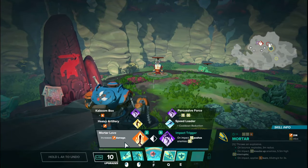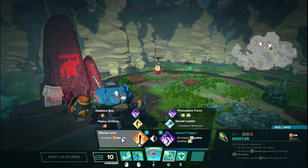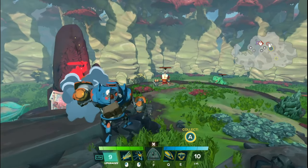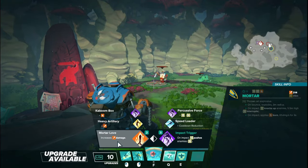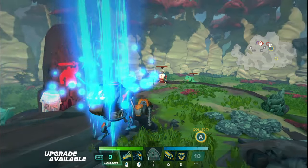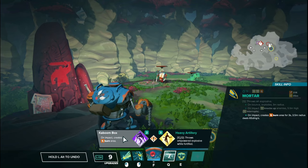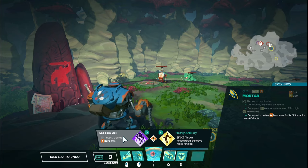Now onto the Q upgrades. Tier one left side: Mortar Love — increases the impact damage from 165 to 214. This does not increase the burn damage — something very important to keep in mind. It is only the initial impact of the mortar. I don't think this upgrade on its own really provides too much, but increased damage is always pretty good. Mortar is a very large AoE, so this can be super useful if you get it at level one for those initial first fights where you want mid control, especially on Siren Strand or Sanctum Falls.